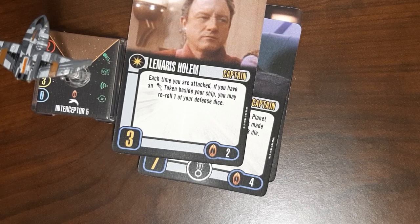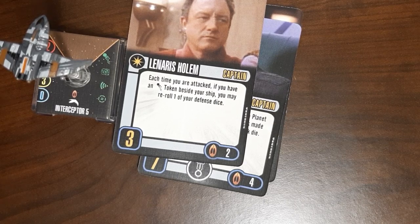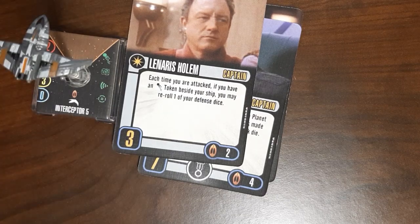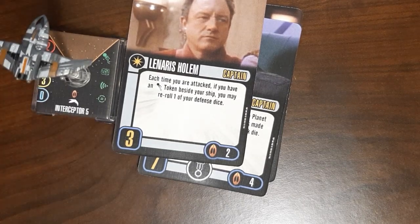Lanares Hollum is another defensive captain — skill three, two points, no elite talent slot. If you have an evade token beside your ship when you are attacked, you can reroll one defense die — not an extra die, just reroll one you already have. There are other cards that do it better. From the Koranak pack, Golevec allows you to reroll all of your blank dice — no evade token required, no limit on how many dice you can reroll. He has higher captain skill and costs one more point cross-faction, but I think it's worth it. I've seen beastly defensive builds with Golevec; I can't think of any using Lanares Hollum.